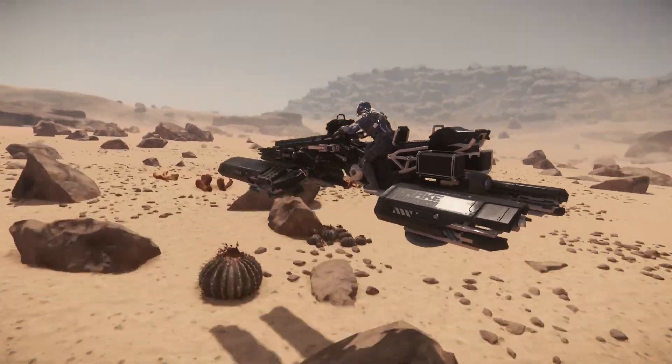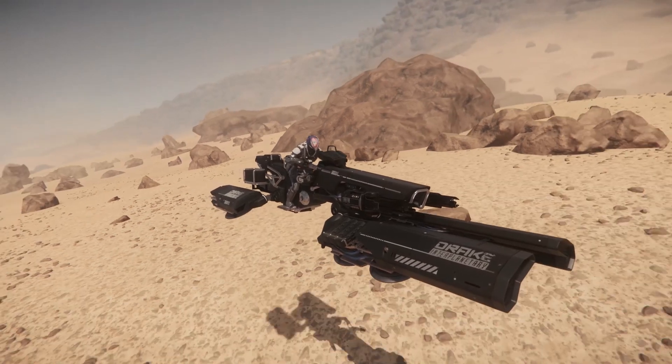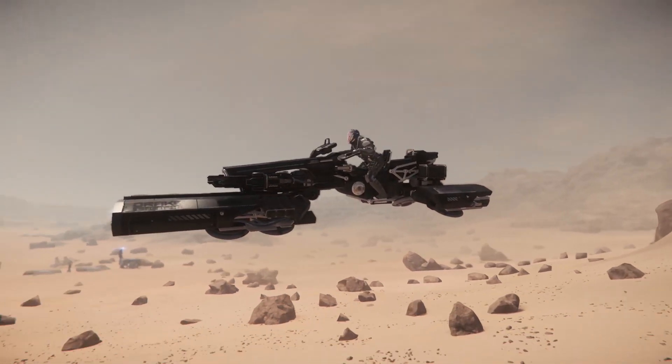One nice feature the Dragonfly has is a pair of saddlebags on the rear of the vehicle that, when implemented, will allow you to store half an SCU of items. Also, if you aren't carrying a passenger, that space gets increased to one SCU.